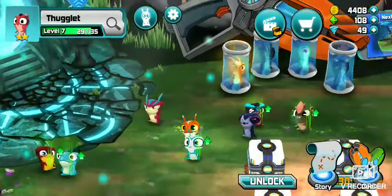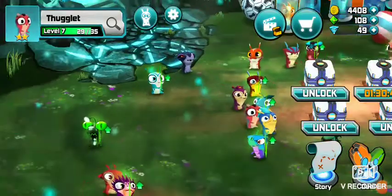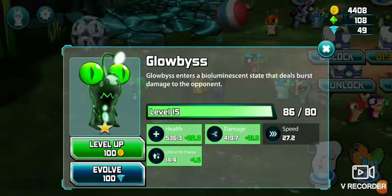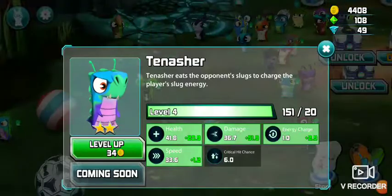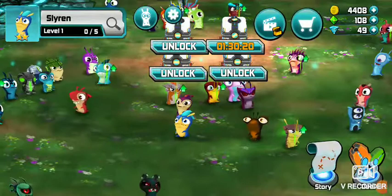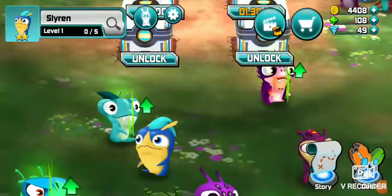Thuglet — Smugglet is the ghoul version of Thuglet. Thuglet has the basic idea of a little storm tornado thing that destroys their things. Slow Glovis just damages the opponent pretty much over time. Tinasher has the same basic idea as the Muckle Breaker. Slyren uses a song in order to confuse slugs against the other player.